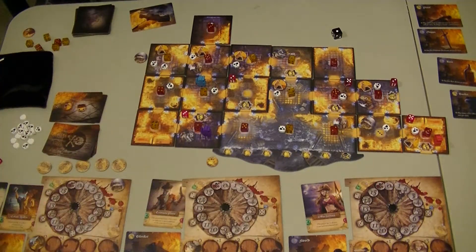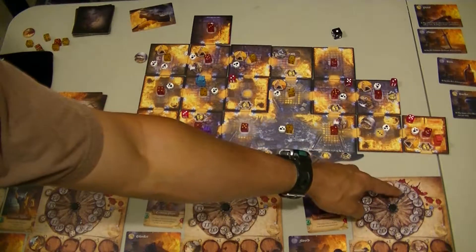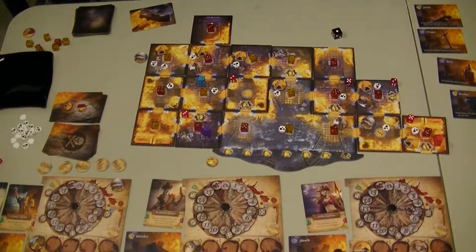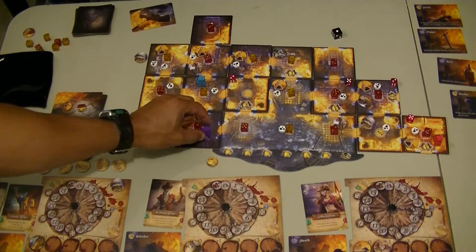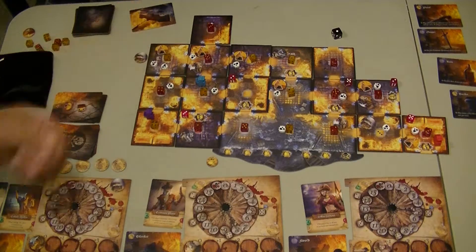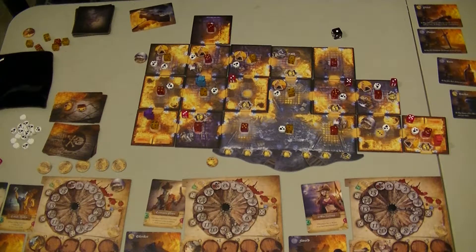So now I'm going to take my fatigue of three — one, two, three — because that was my difference. So now I have a choice on whether or not to fight him or to retreat into an adjacent room. I don't think I'm going to retreat, so that way we can start working on this fire again. Man, I've got to get up there though. That was unfortunate to lose — and I knew I was gambling.